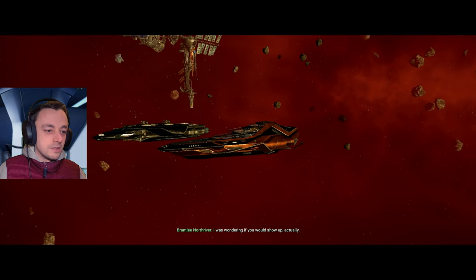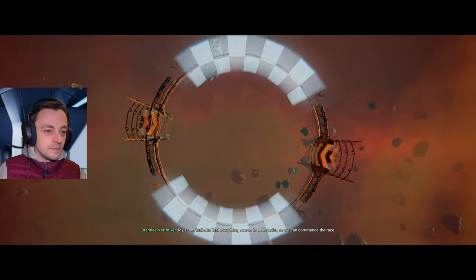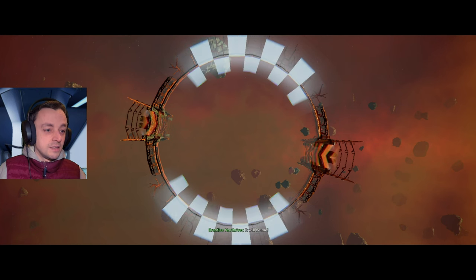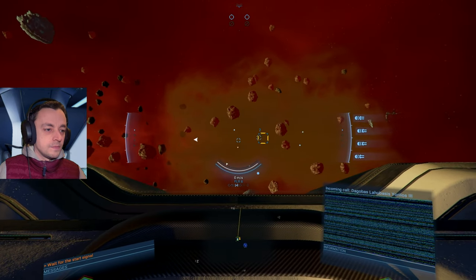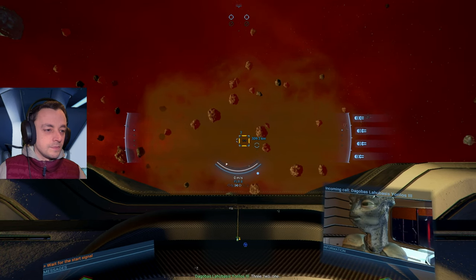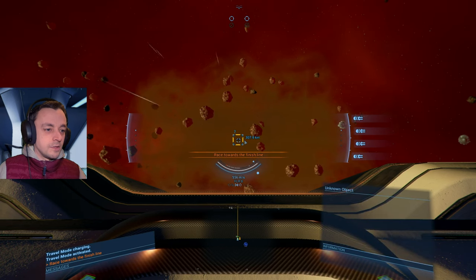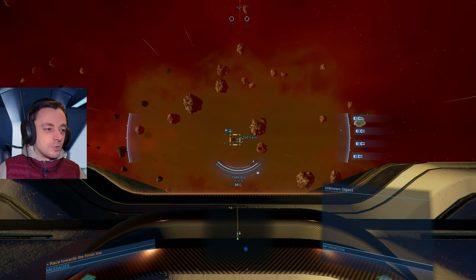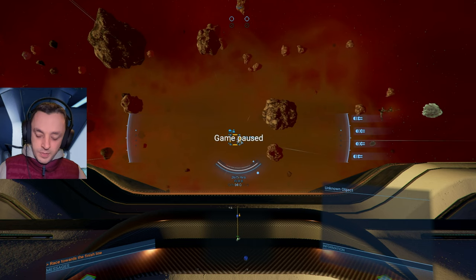In-game dialogue: 'There you are — yes, I was wondering if you would show up. Of course I would. My scans indicate that everything seems to be in order, so we can commence the race. The first one to cross the finish line wins — and that's me.' Probably it will be me. Everyone ready? Yes — the race will begin in three, two, one, go! Okay, here I go very very slowly, racing towards the finish. This is what I expected — I'm well behind.